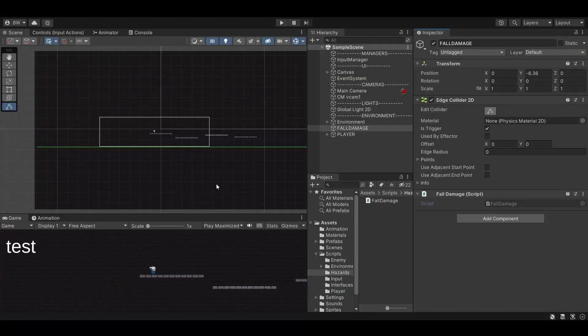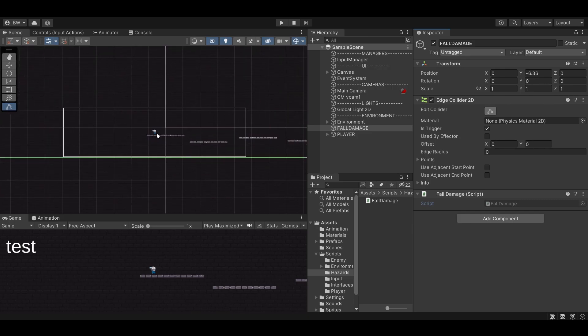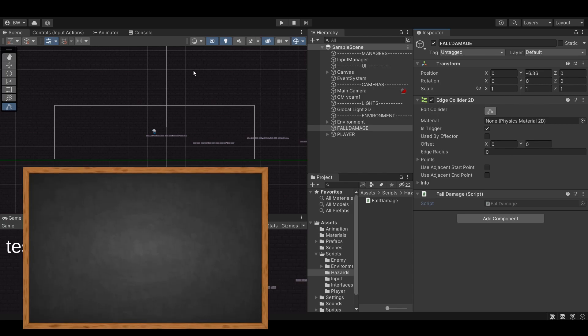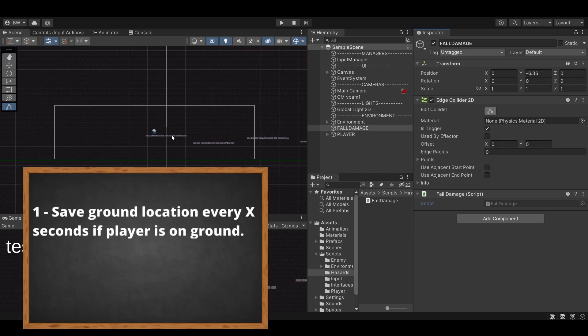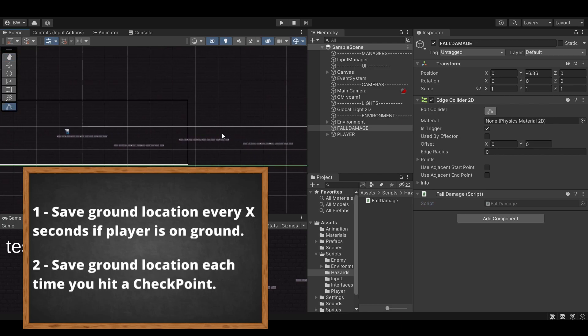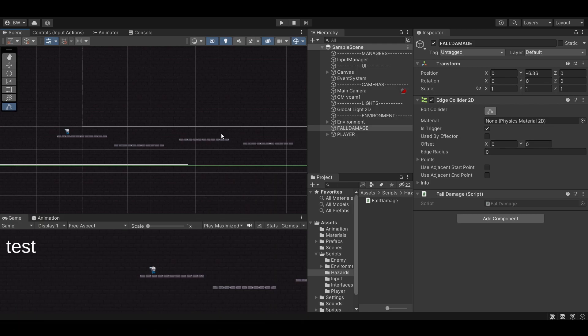We are going to create a system that will warp our player back to a safe location up on these platforms once he falls and hits this line. There are many ways to accomplish this so I'll show you two different ways. The first way is to check if our player is safely on the ground every couple of seconds and save that location. That's completely automatic - as long as our player is touching the ground it will store that location and warp him there when he touches the edge collider. That's a nice plug-and-play solution, but it might not be how you want your game to work, so I'll also show a second way using multiple checkpoints throughout the level.